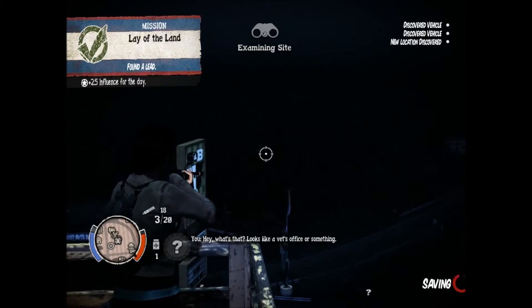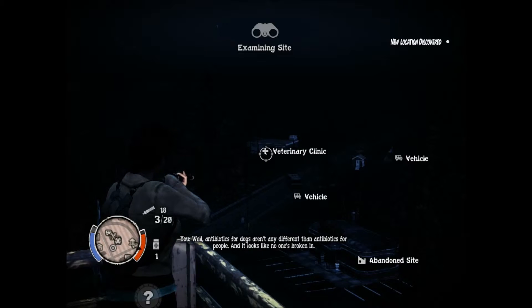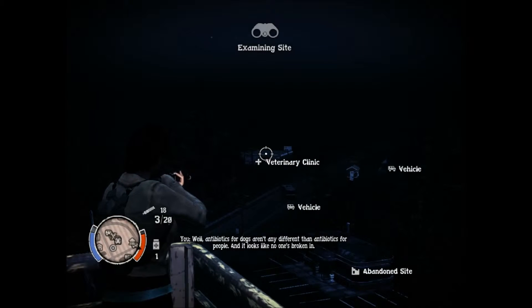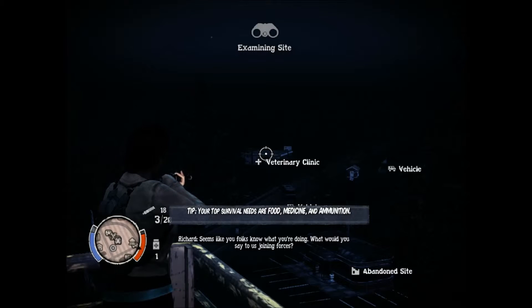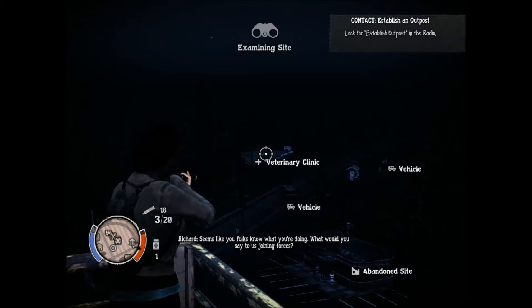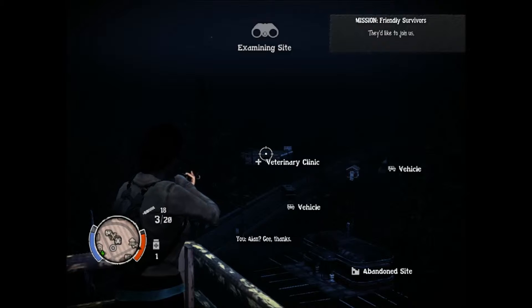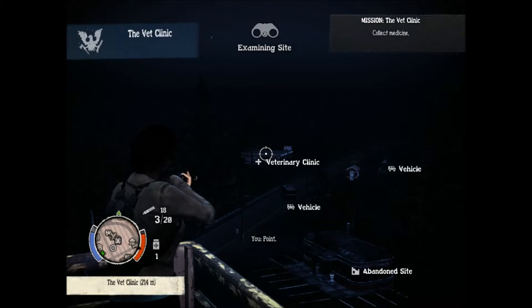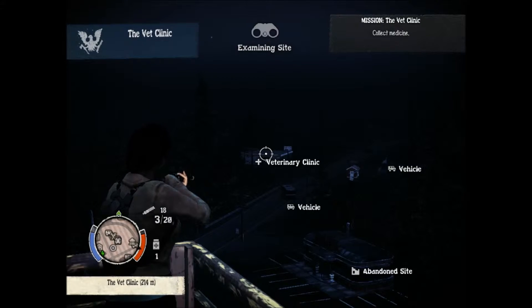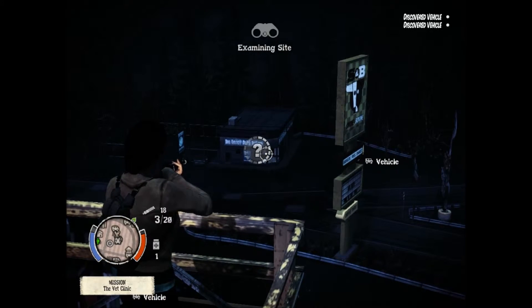Hey, what's that? Looks like a vet's office or something. Oh yeah, Dr. Gilroy's clinic. 'Antibiotics for dogs aren't any different than antibiotics for people, and it looks like no one's broken in.' I'm picking something up. 'What would you say to us joining forces? I'm sending Alan and Sam to meet you at the clinic.' Also, antibiotics for animals — I would not recommend that. I'm a nurse, so anytime there's like medical misinformation in games, it kind of pisses me off — it's kind of my pet peeve.